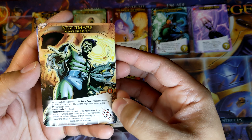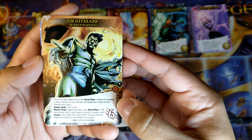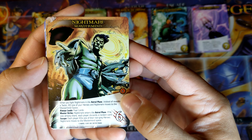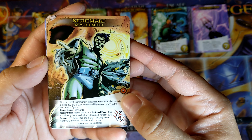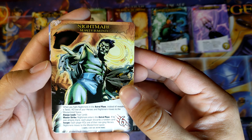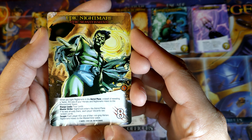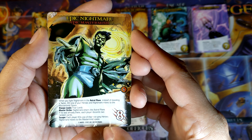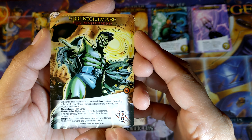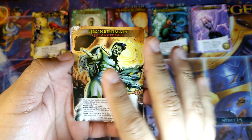Then we have Nightmare — 6 attack. When you fight Nightmare in the Astro Plane, instead of revealing a tactic, KO one of your heroes and Nightmare moves to the Mastermind space. Always leads Fear Lords. Master Strike: Nightmare enters the Astro Plane; if he was already there, each player discards a random card. Escape: each player KO's one of their non-gray heroes and Nightmare moves to the Mastermind space. In the Epic Version he has 8 attack. Master Strike: he enters the Astro Plane; if he's already there, each player discards 2 cards randomly. Escape: each player KO's one of their non-gray heroes and Nightmare moves to the Mastermind space. So them escaping isn't even a way to get rid of him.